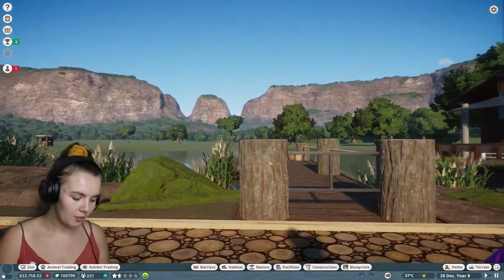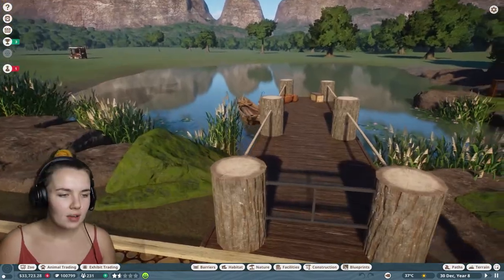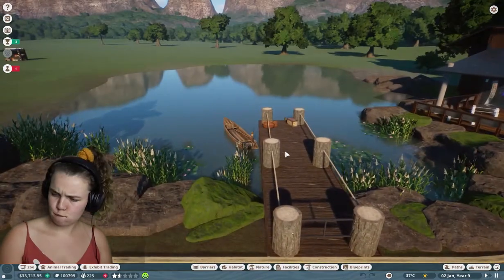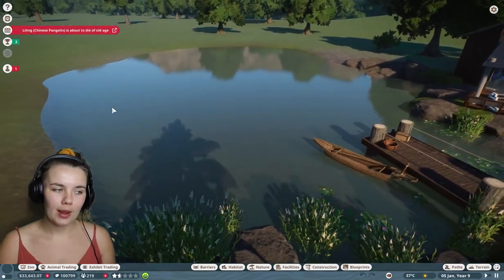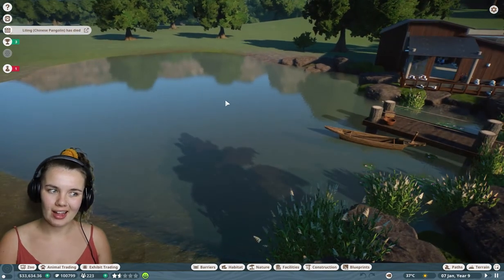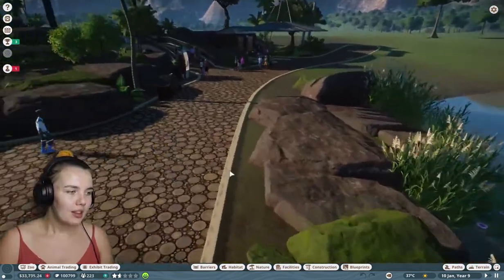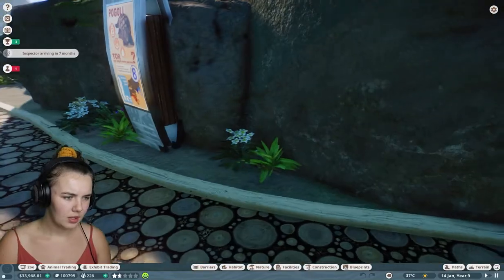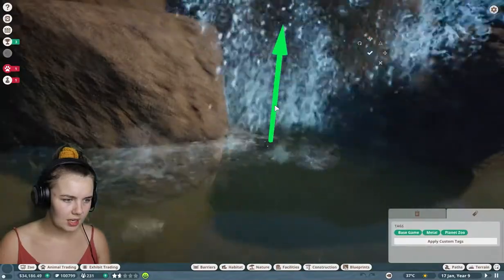I put a nice little 'you cannot cross here' barrier — bars, staff only kind of thing — but really if somebody wanted to cross, those little bars aren't going to stop them. My thought process was potentially flamingos, but I was also thinking saltwater crocodiles would be amazing in there. I think you could nearly get away with putting a glass barrier under the water. I also put some more trees up around the back.